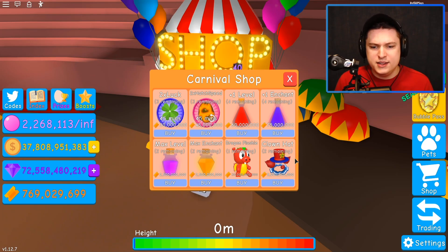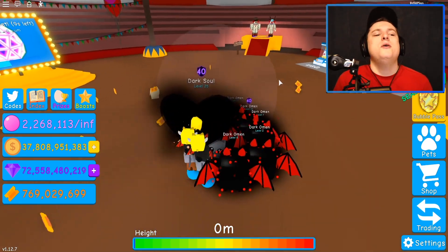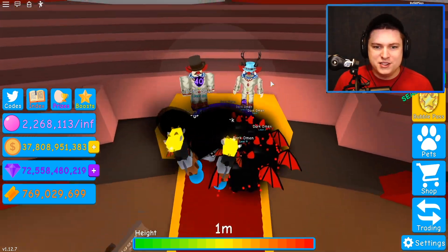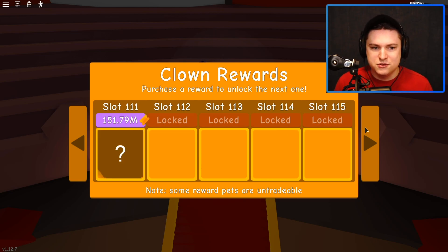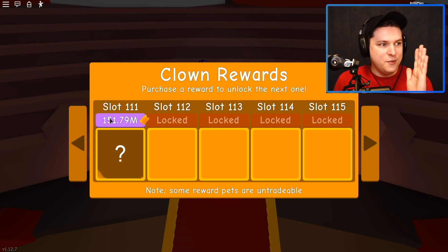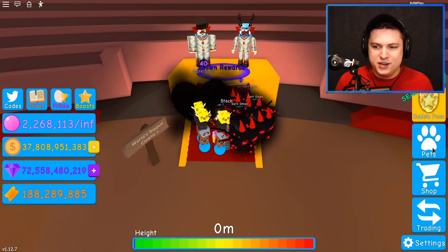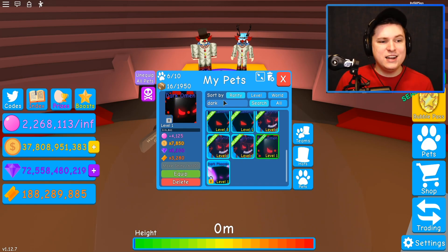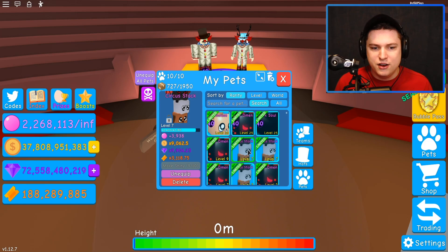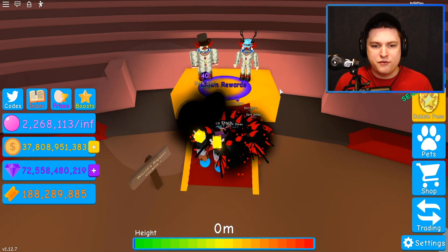The Clown Head costs 8 billion tokens — that will take me a full day to get. And the Elephant Plushie is 30 billion. So expensive. Let's go back to the Clown Rewards and see what the new pet is. Let's buy it. And it's... a Dark Omen — I'm pretty sure it's another Dark Omen. Yeah, it is. So another Dark Omen — at least it was worth it. We can get rid of another stack.